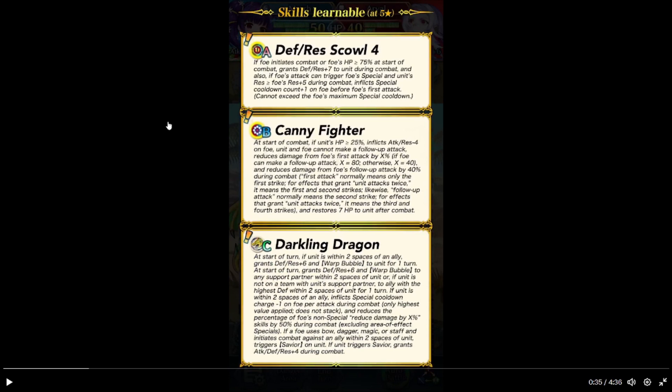First attack normally means the first strike only. For effects where the unit attacks twice, it means first and second. Likewise, follow-up attack normally means second strike — or if it says attack twice, third and fourth. And then heals 7 HP after combat.